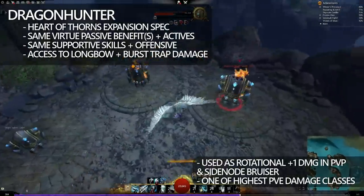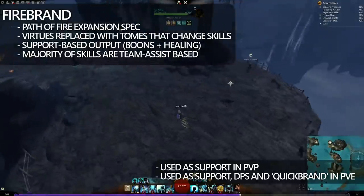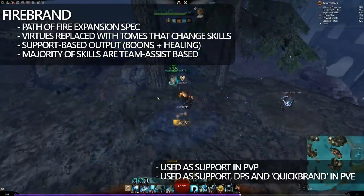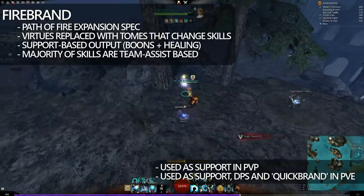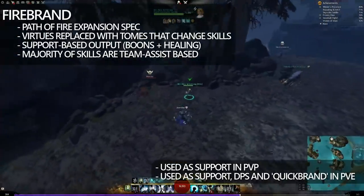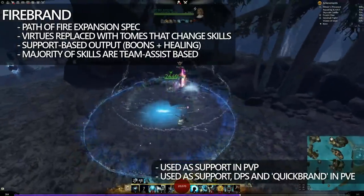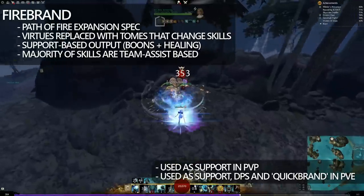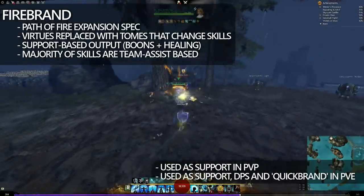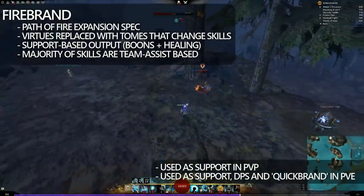Dragon Hunter is actually used as one of the highest damage dealers in raids at the moment, and is even used by a handful of players in PvP up towards Legendary. And now finally, we have Firebrand. Firebrand is the Guardian spec that replaced core Guardian support — I'd go as far as to say that the Firebrand healing kit is so far ahead that nothing can really compete with it as a support in the current game state. Your virtues, your F1 to F3 skills, have been replaced with tomes. Healing predominantly comes from your Tome of Resolve on the F2, and your boon distribution comes from your F3, which is your Tome of Courage. The build is designed to sustain other people but yourself as well. So some PvPers play Firebrand as a side-noder, and others play it as a team-based support. And in PvE, you can play as a high damage condition output, or you can support your team with healing and boon distribution.